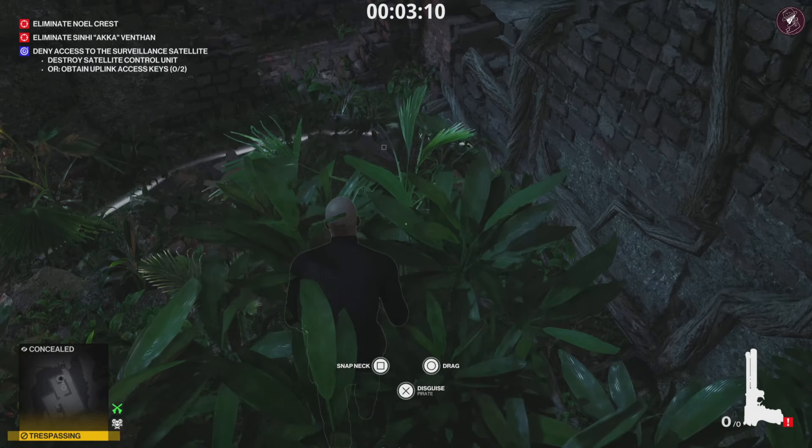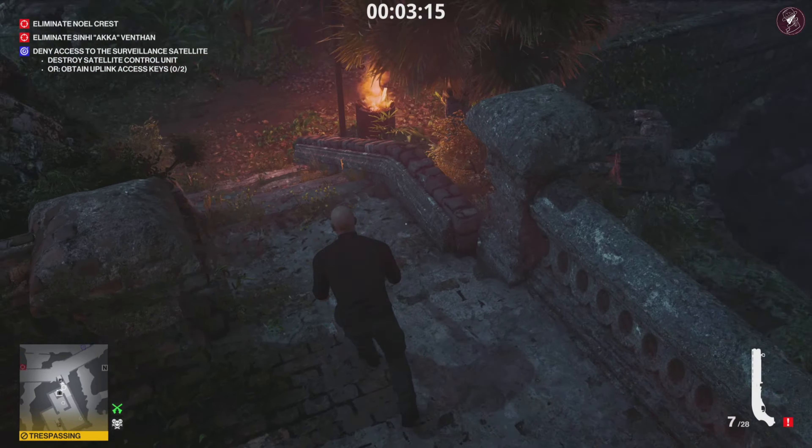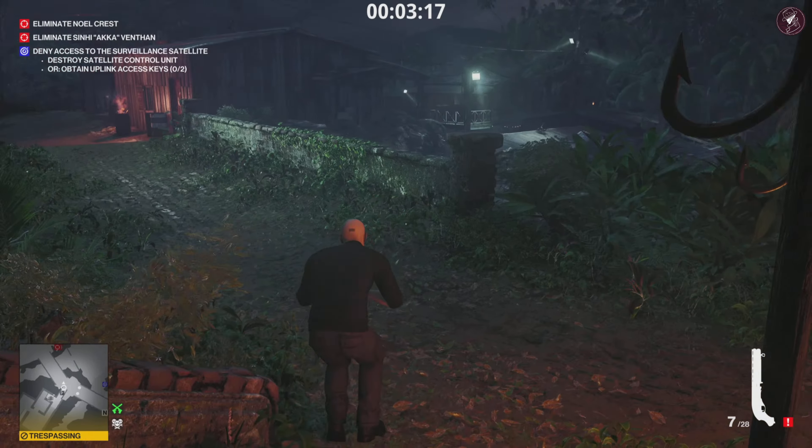The tranquilizer and explosive aren't completely necessary. Take the guard's shotgun and drop it in the middle of the bridge - we're relying on Akka seeing that shotgun, because if Crest sees it that's going to ruin the whole thing since he has guard AI. So first of all, hide these bodies. Pick up the pistol on the floor and also grab the submarine key - that's going to be for our exit. Then subdue this guard up here, just make sure you don't run around up here as they might hear your footsteps.